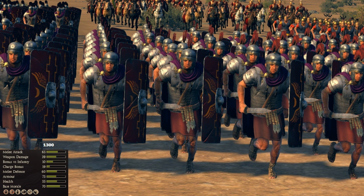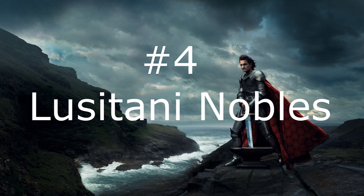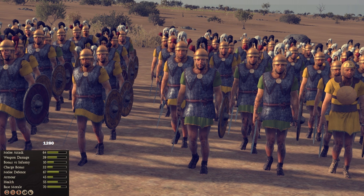Number four: Lusitani Nobles. These Iberian guys are pretty badass. Just look at the melee attack — they have the second best melee attack among swordsmen in this game, 64, with only the Praetorian Guards being better. They also have Frenzy and Headhunt. When you use Headhunt with these guys, they have even better melee attack than the Praetorian Guard — that's insane.